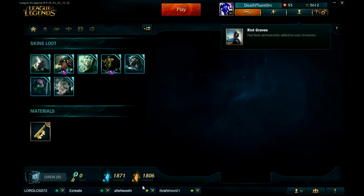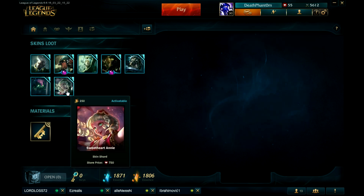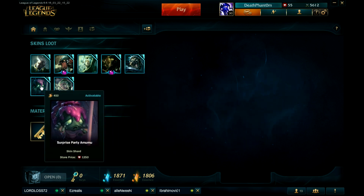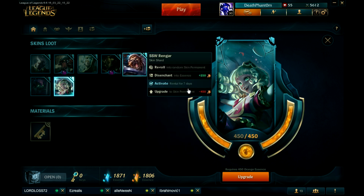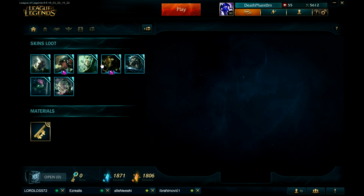Wait, I can get five more chests. I have enough RP, yeah you should do that — fuel your addiction. Okay, I got a Ward of Draven, I don't have that one. I have 1.8k essence. I'm keeping the Serpent Ward. I'm gonna lock Sweetheart Annie — it's a nice skin. Oh, I got a Gemstone! And a Lamb's Mask icon — the Kindred one.